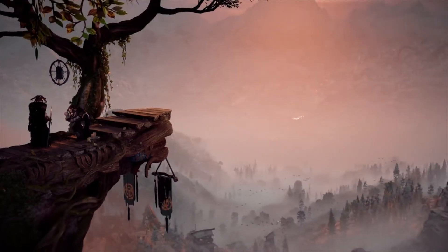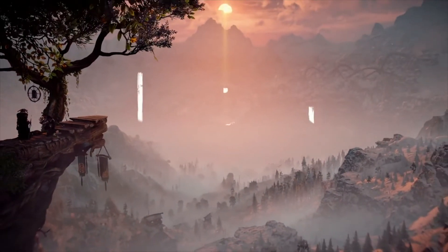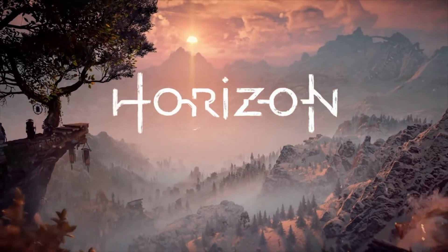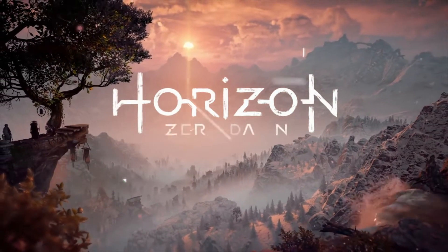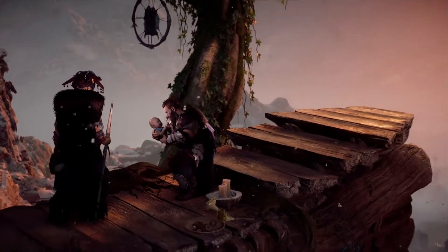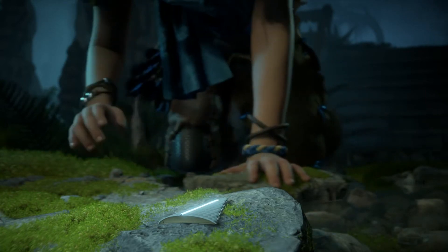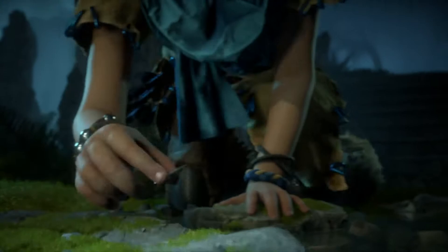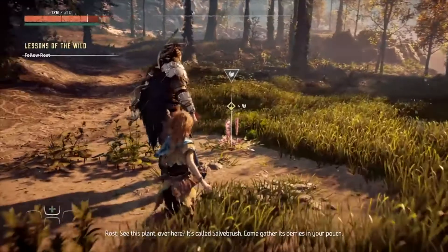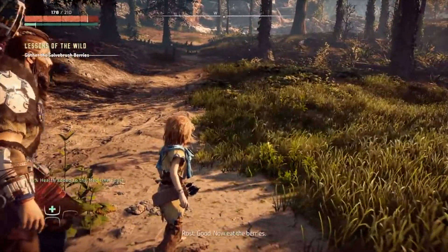Taking the role of Aloy, in Horizon you'll find yourself in a beautiful open world which is full of danger. Our protagonist is an outsider raised by her outcast father Rost, who like Aloy has been shunned by the rest of the Nora tribe. It all starts a bit slow as you're introduced to Aloy as a youngster, finding her wandering through a cave and coming across a piece of tech which will prove crucial throughout the adventure. You're then introduced to combat and some other staples of the game mechanics, such as gathering materials for healing and to craft crucial equipment such as arrows.